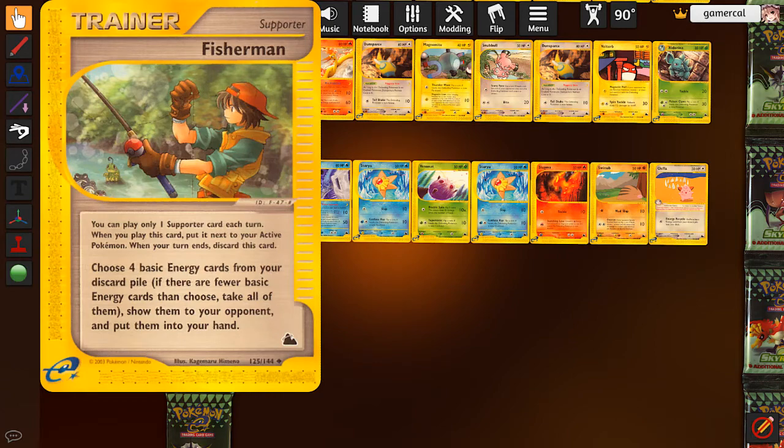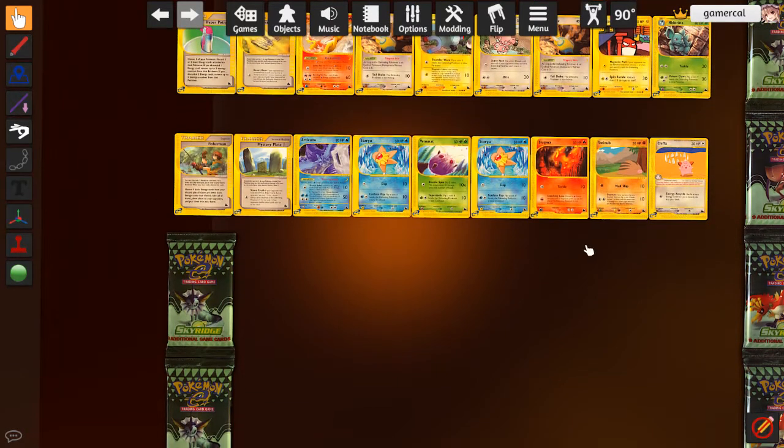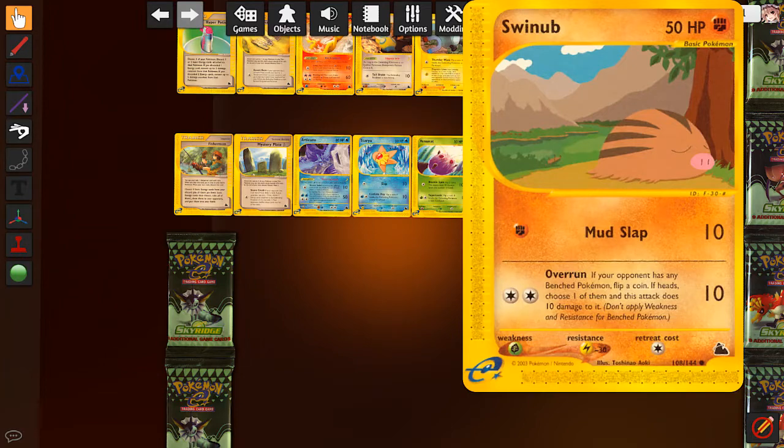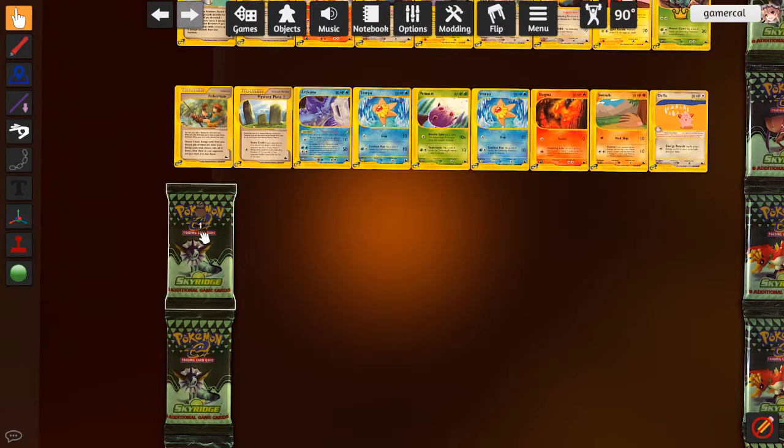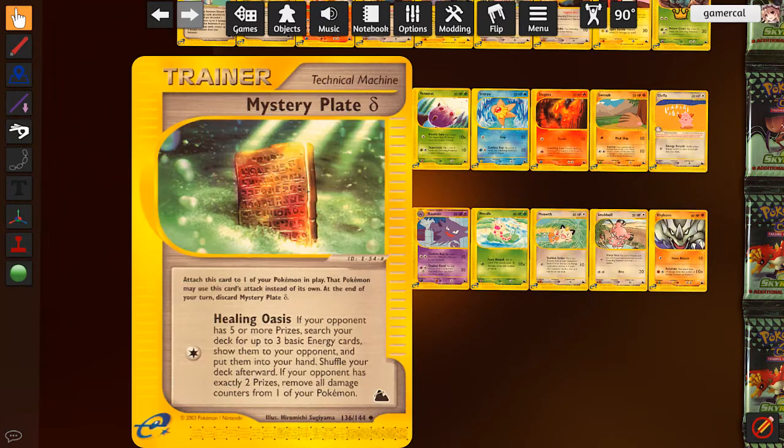Fisherman is really good though - first time I've seen this. You recover four basic energy from your discard pile. It's Super Energy Retrieval without the discard cost, but it is a supporter. This Fisherman is a different one from what we already had. If the opponent's at five or more prizes, search your deck for up to three basic energy cards. If the opponent has exactly two prizes, full heal one of your Pokemon without having to discard energy.